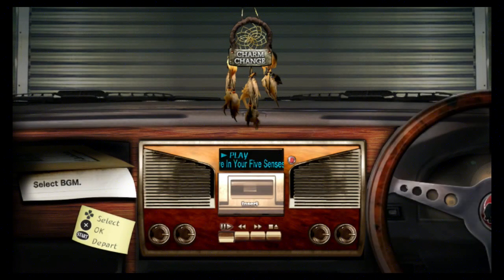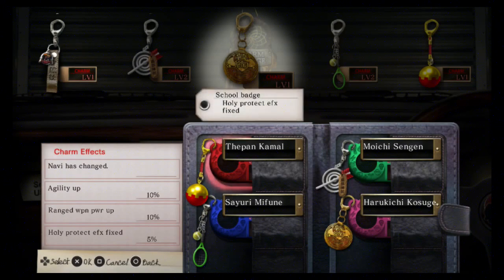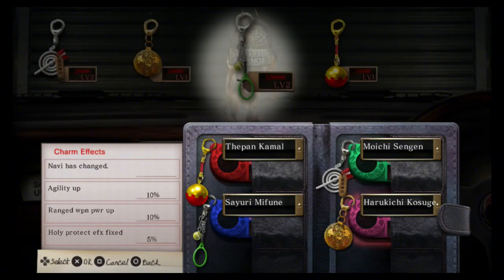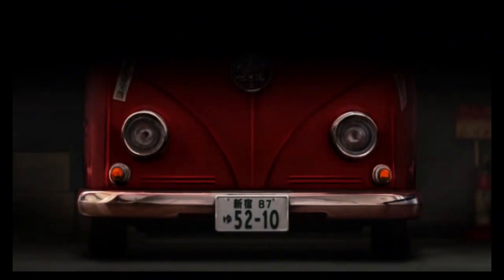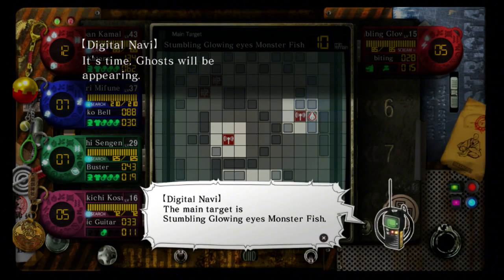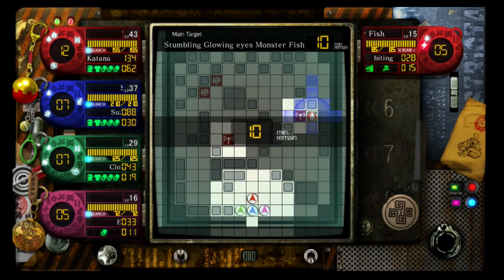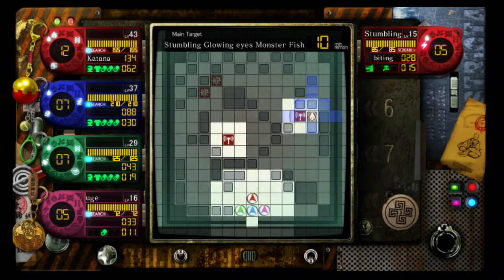This is where you can equip your charms. We were lucky that time — the main target just landed on that area, so we know where he is and can go on the onslaught.